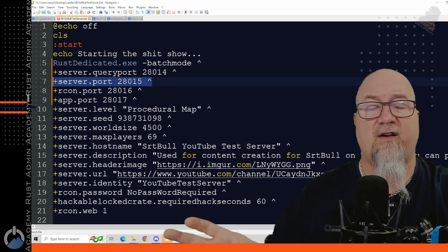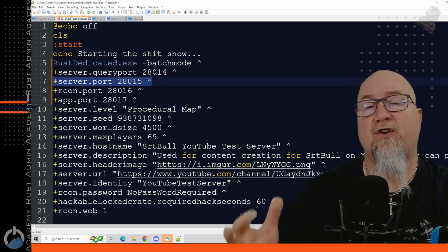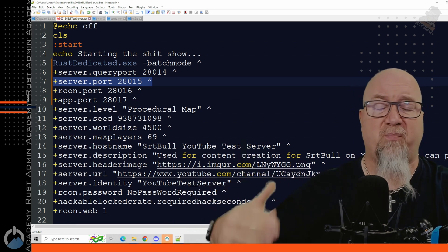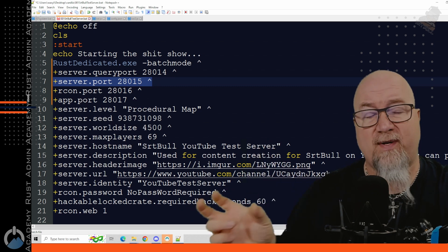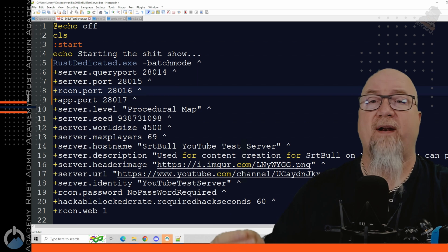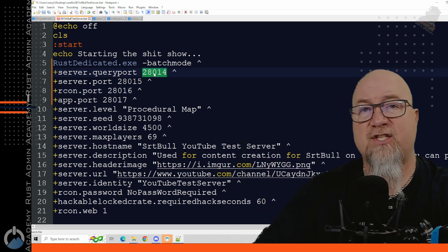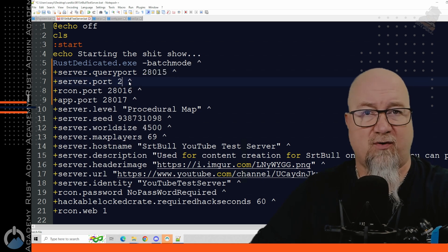However, if your server was on 28015 before February 2nd, all you have to do is make your server query port 28015 and make your server port something else. So this server that you see right here, that's exactly how this was set up. I had an IP address with 28015 as my server port. If I were to save this batch file and boot up this server, it would show up in the Rust directory but it wouldn't show up on my personal favorites list because I have 28015 on my favorites list. So what I suggest you do is just make your query port whatever your server port was before. In my case, I can change my query port to 28015 and make my server port 28014 or something else.